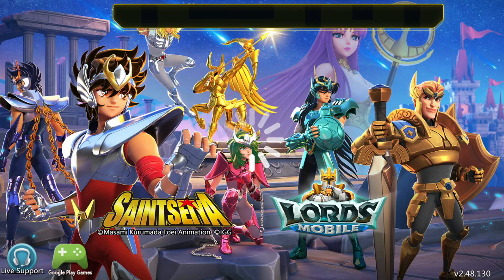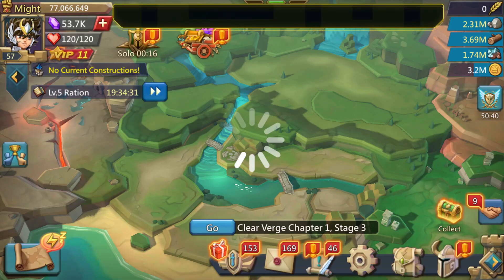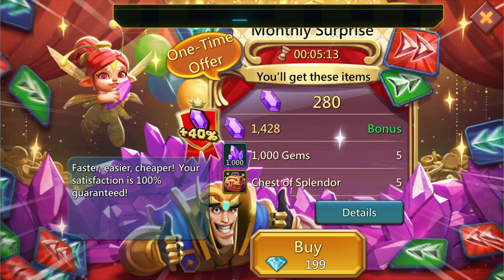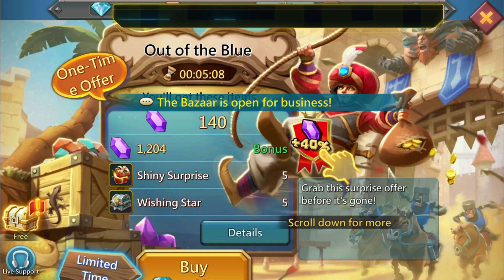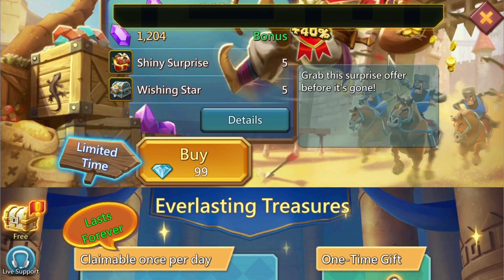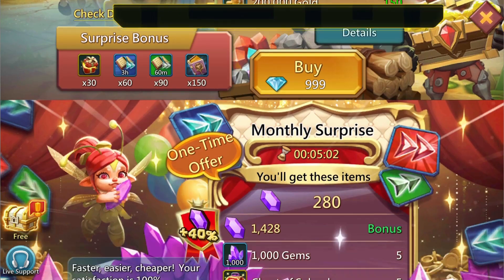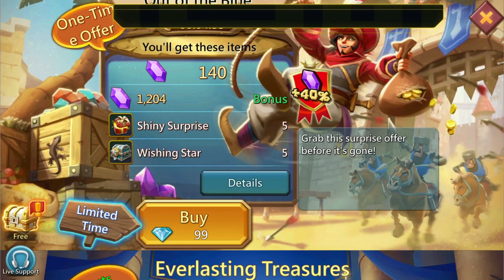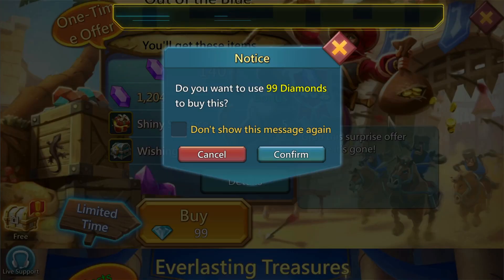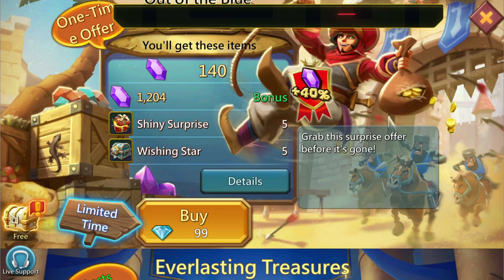Now that we have all of that set up — we have the Lords Mobile app and the AppCoin app — once you open Lords Mobile, this is what you should start seeing once you log into your account like you normally would. When you go over to the packs, you should start seeing diamonds instead of the usual currency, whether that's US dollars or pounds, etc. Once you see diamonds, you know that you have both apps installed correctly.